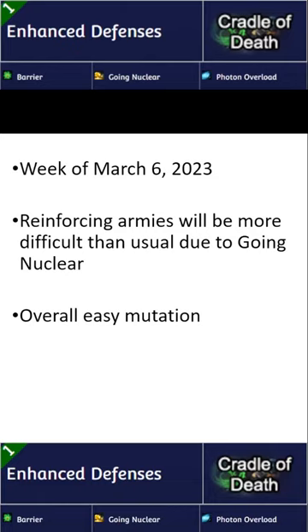Next week's mutation is Enhanced Defenses on Cradle of Death. The mutators active are Barrier, Going Nuclear, and Photon Overload. Reinforcing armies will be more difficult than usual due to Going Nuclear, but overall this is an easy mutation.